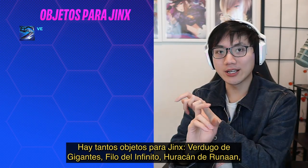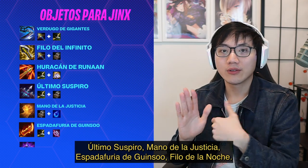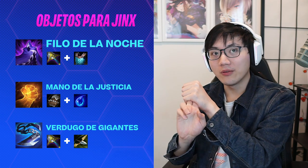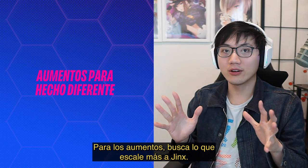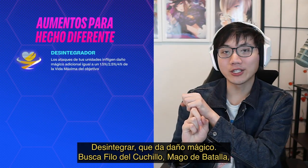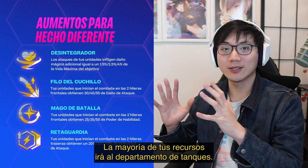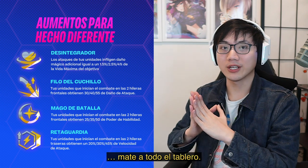Items to look for on Jinx — there's so many: Giant Slayer, Infinity Edge, Runaan's Hurricane, Last Whisper, Rabadon's, Guinsoo's, Edge of Night. But if I had to choose, I would go for Edge of Night, Rabadon's, and Giant Slayer — a little bit of healing, Edge of Night to drop aggro, and one item to make sure she can actually kill people. For augments, look for whatever scales your Jinx the hardest: Disintegrate which gives magic damage, Knife's Edge, Battle Mage, Backfoot — anything that scales your carries. Most of your resources are going to be in the tank department, so make sure you have something in your augments and items for Jinx to still kill the entire board.